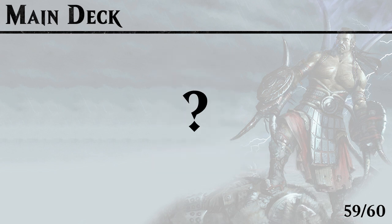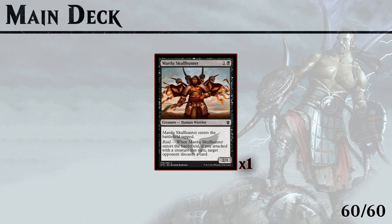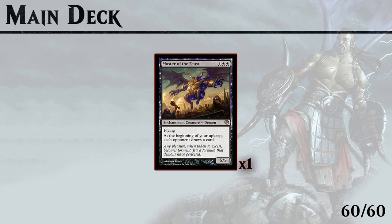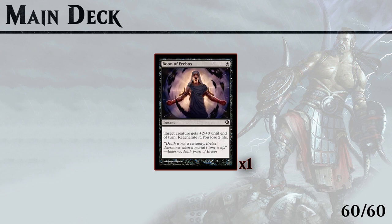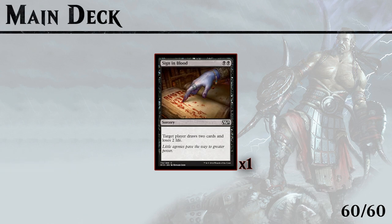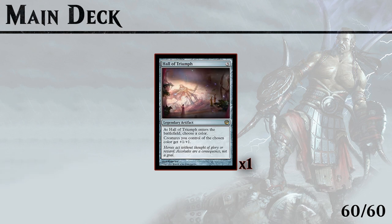There's one card missing and I'm not entirely sure what this last card should be. Currently I'm using Hall of Triumph as an anthem effect, but there are a lot of other valid options: Mardu Skullhunter or Brain Maggot for hand disruption, a third Thoughtseize, Master of the Feast against green decks, Boon of Erebos to surprise your opponent when he blocks, a fourth Bile Blight, Sign in Blood for card draw or as a 2-damage finisher, or Murderer's Cut for more creature removal. I went with Hall of Triumph in my version.